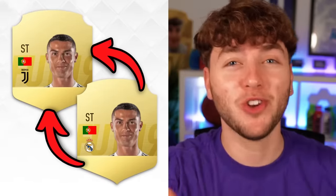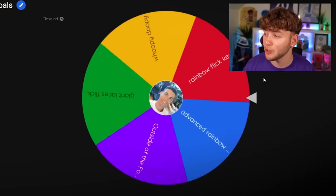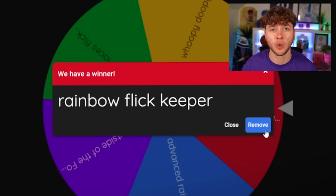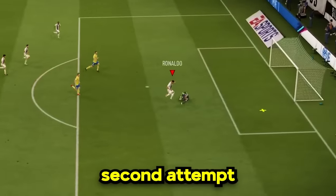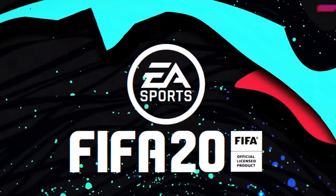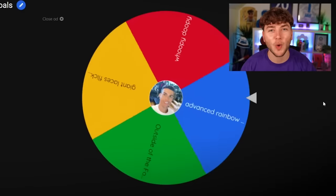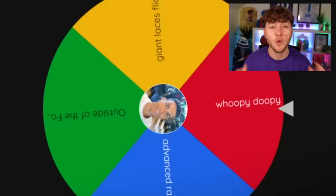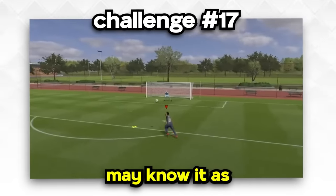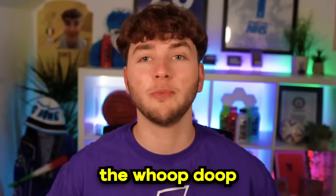FIFA 19 and Ronaldo made the jump from Real Madrid to Juventus. He's still 94 rated. The challenge is to rainbow flick the goalkeeper. The first attempt was a complete flop, the second came so close, and on the third attempt Ronaldo did what Ronaldo does and absolutely destroyed the keeper. We're on FIFA 20 and Ronaldo is 93 rated overall, down one. The challenge is the whoopie doopie, and on his first attempt he scored it.